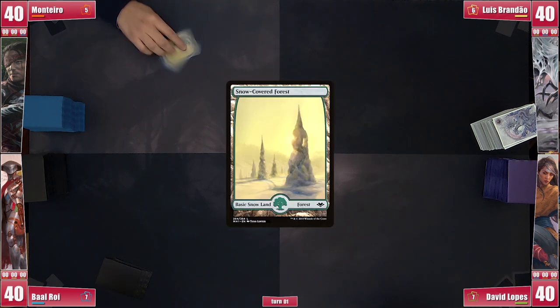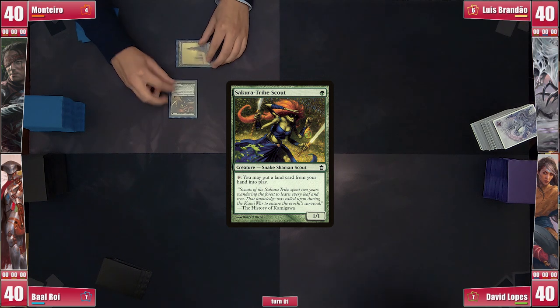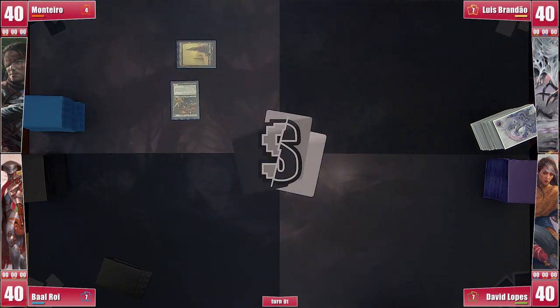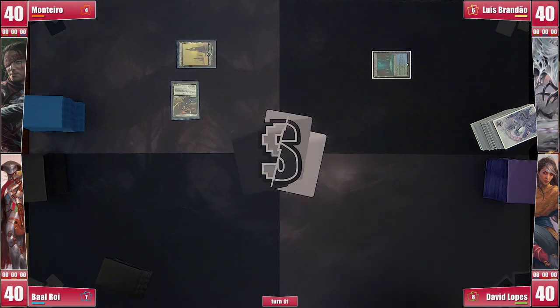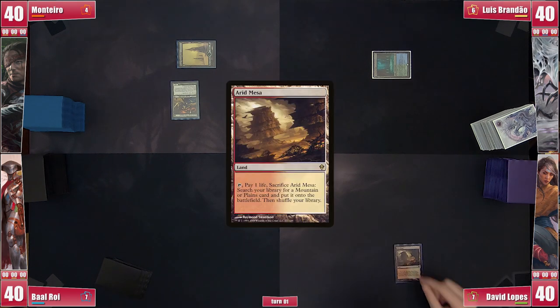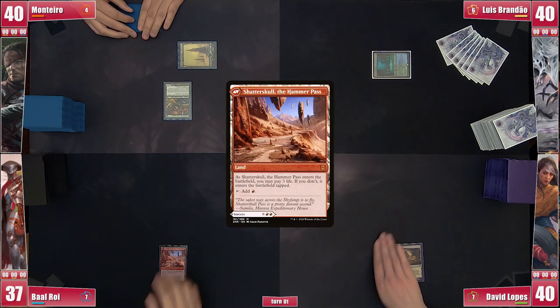Monteiro starts off with a Snow Forest and a Sakura-Tribe Scout, threatening a turn two Isan as expected from his deck. Brandão plays a tapped Breeding Pool, taking it slowly despite having Swan Song. David plays an Arid Mesa and simply passes. Baal plays an untapped Shattered Skull and passes.